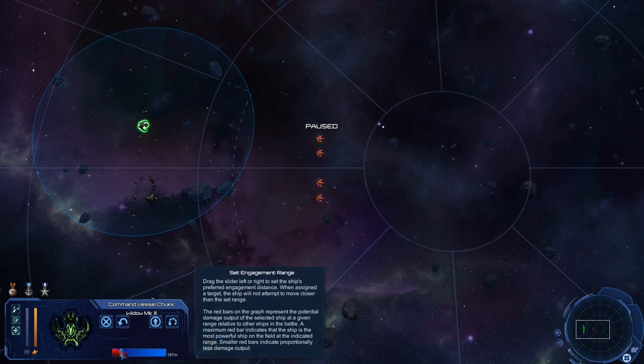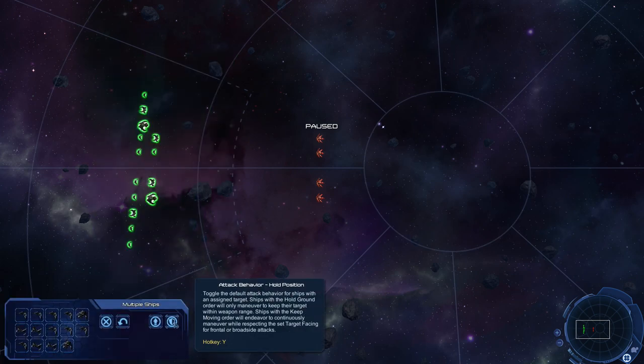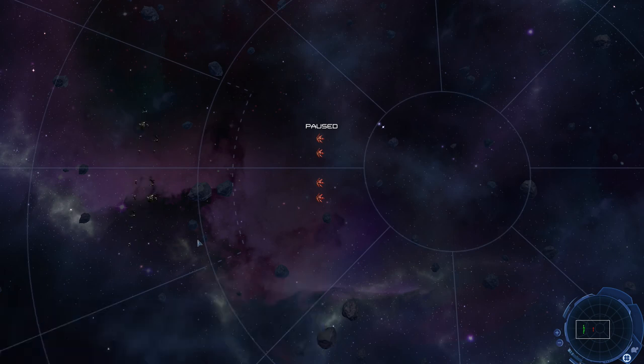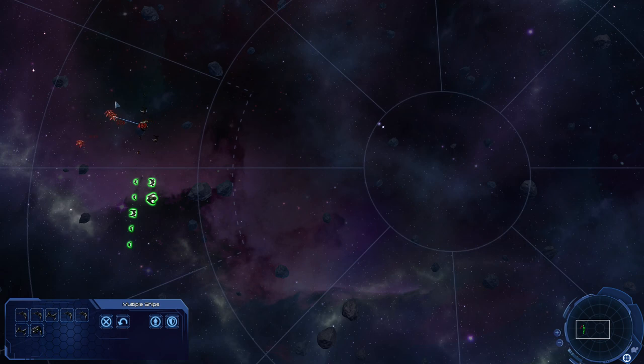I noticed that I should not set this engagement range up because I want to do attack behavior hold position, target facing frontal. When you have larger ships it's really easy to take out the smaller ships because the smaller ships just can't do enough damage. Looks like these guys are already going down. Let's get this guy to target these guys — they're just trying to keep them in range now. This is the easy fight — like I said, I knew this was going to be easy.